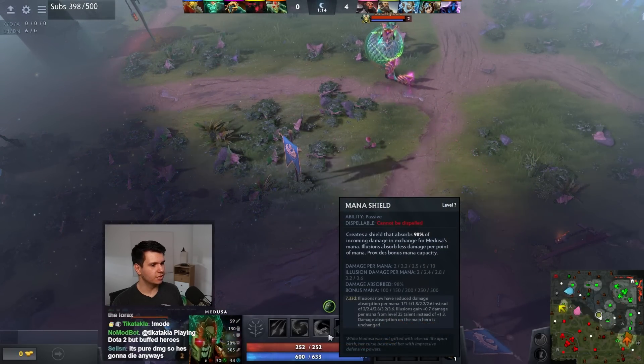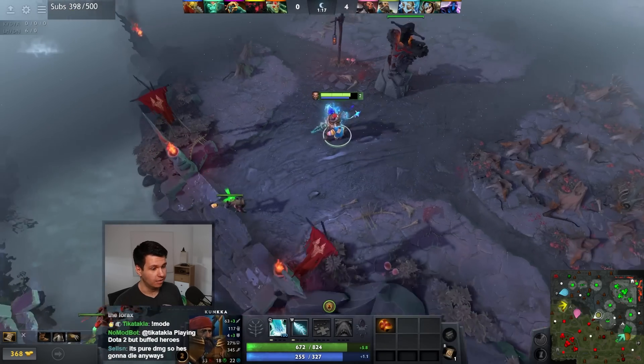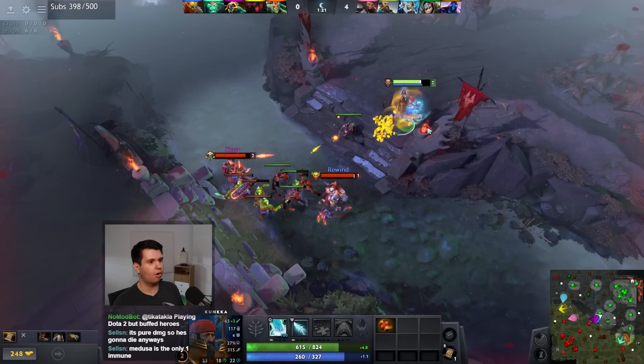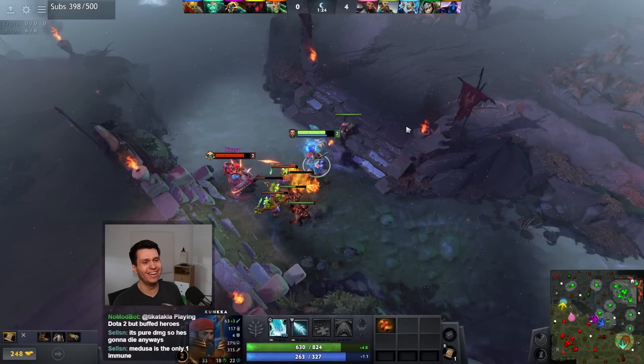Here's Medusa - she's got a pretty good Mana Shield, damage per mana 10. Oh, there goes all my money!